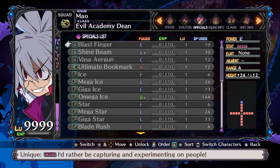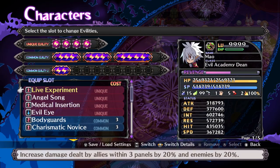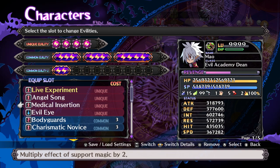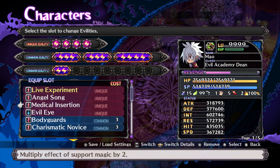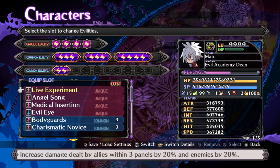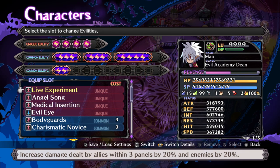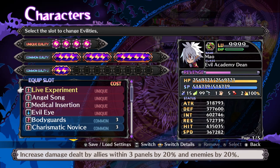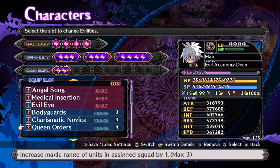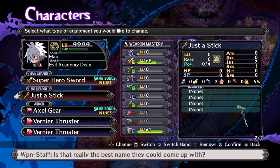I'm going to use Mao as a buffing unit. I've got Braveheart Mega Boost at only plus 4, but that's enough for 50%. With Medical Insertion, which you get by mastering Professor, that doubles it to the cap of 100% - even a plus 9 buff spell only gives 75%, so you need Medical Insertion to get the max out of buff spells. Live Experiment, essentially: nearby allies deal extra damage, nearby enemies take extra damage, and if nearby allies attack nearby enemies it does even more. He also has Medical Insertion, Evil Eye, Bodyguards, Charismatic Novice, Queen Order, Explorer, a Staff for extra buff range, and movement gear.